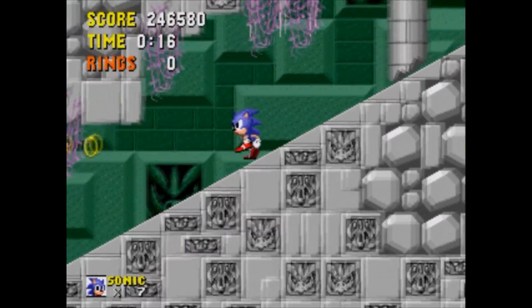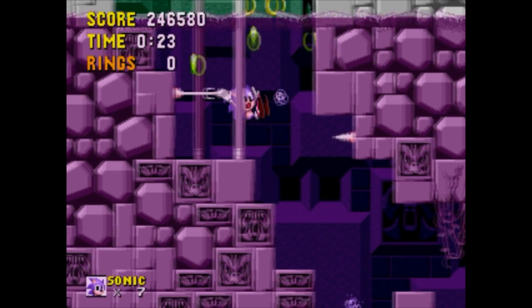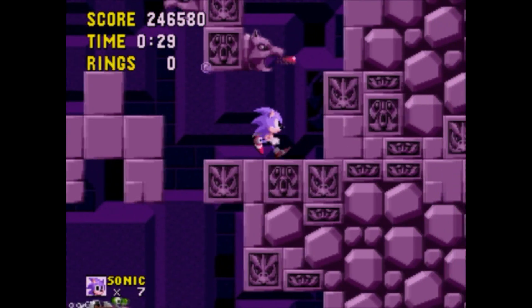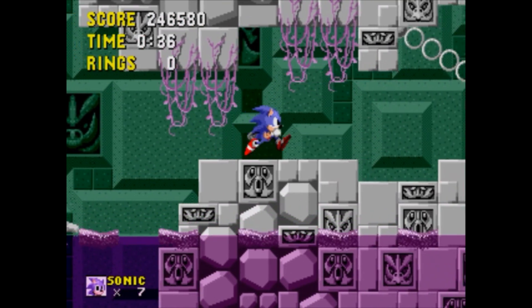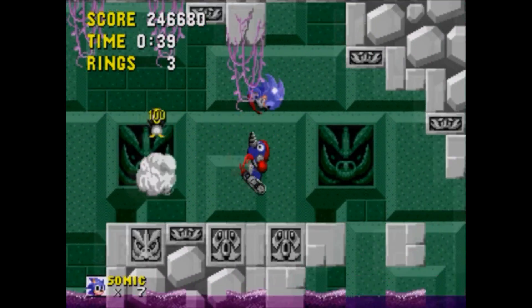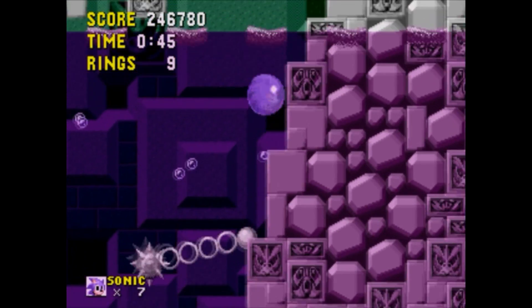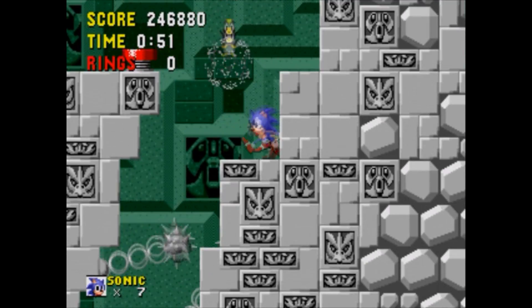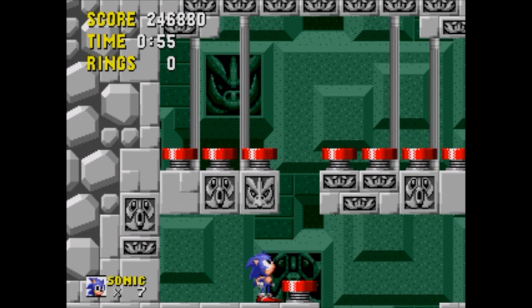Here's a faster way to complete this level: follow this path where I'm going, jump down here. If you watch very carefully, you can simply get out safely. Jump over this thing and you must fall down here. As you can see, the ending is right there, and you made it within about 55 seconds or so — possibly faster.